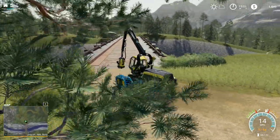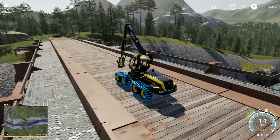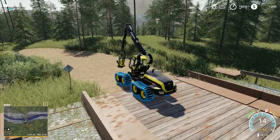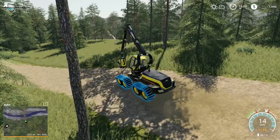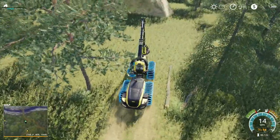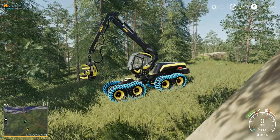One thing I was considering was purchasing a front loader - we could get the Ponsse Buffalo to auto-load the logs out of the tree-felling area, take them to a loading zone, auto-unload there, and then manually load the logs onto the trailer using a front loader. That's a possibility, but I'm not wild about too much manual loading. Those of you who watch the time-lapse series will know we're now on a map with an awful lot of trees, so I'm going to be doing a lot of forestry on the new map.